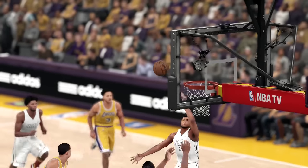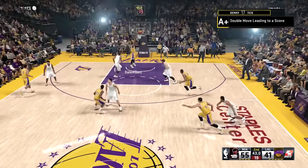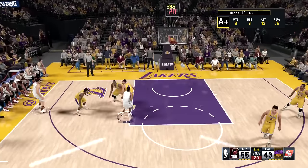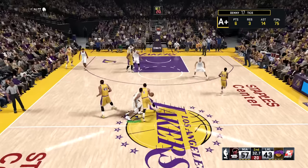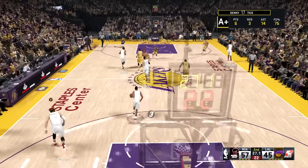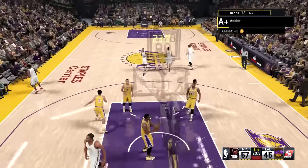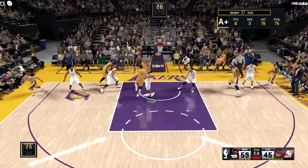Great ball movement in transition by the Heat, and it ends with a Gerald Green lob. When Green is in the game you always have to be aware of him. The problem is, how do you stop someone who can get that high? A pump fake opens Chris Bosh up for the easy layup — the trailer gets the bucket right there near the end of the second quarter. Chris Bosh answers right back with a bucket. Up by 14 points near the end of the quarter.